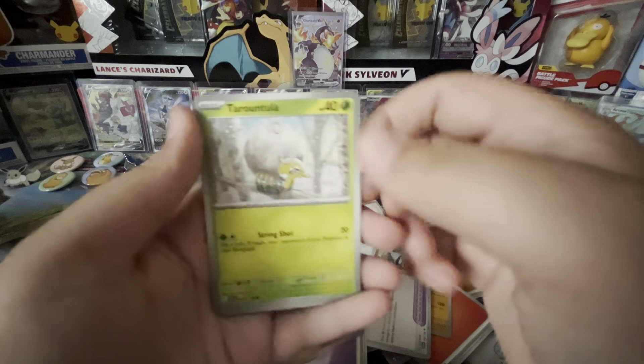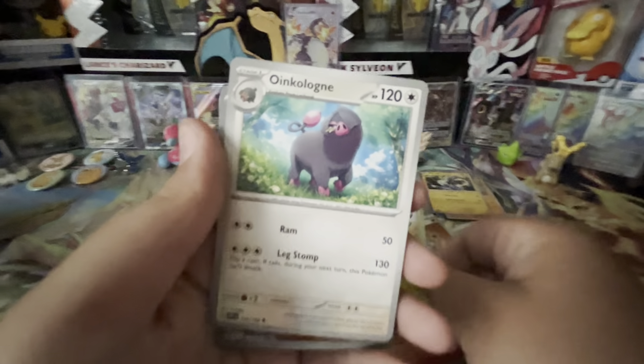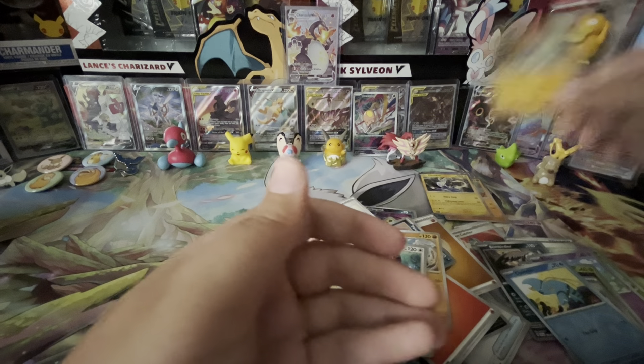Okay, we got Basic Energy, Prime Ape, Pawnee, Tarantula, Riolu, Torcle, Skivalian, Oinkalone, Penny Reverse, Cloncher Reverse, and a Hawlucha Hollow.